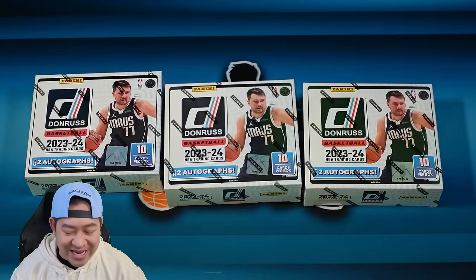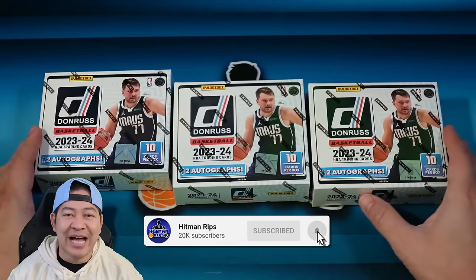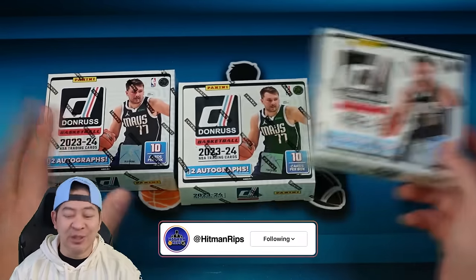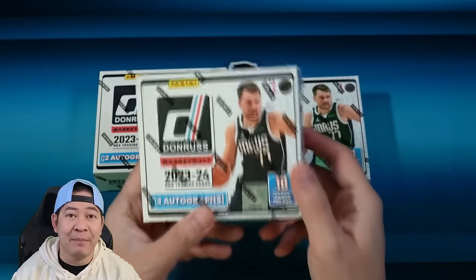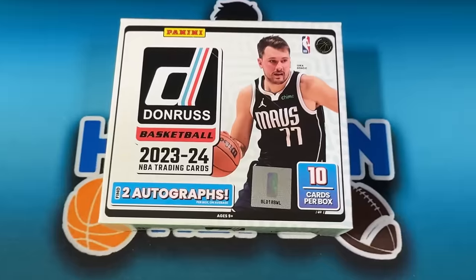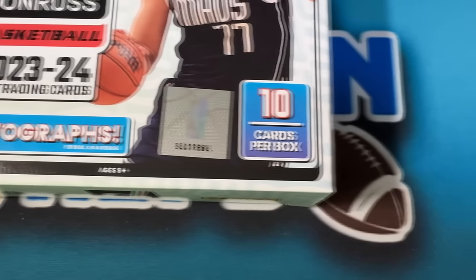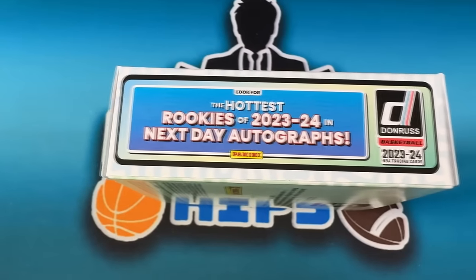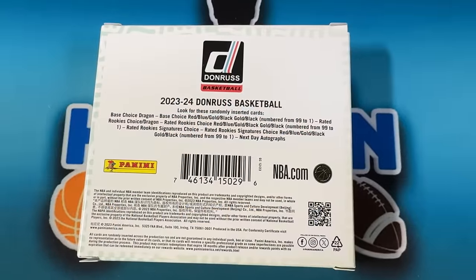Welcome back everybody. This is the brand new NBA rookie class with Wemby, Brandon Miller, Scoot Henderson, and more. This is Dominator's Choice, which is always pretty loaded every year. Let's take a look at the box. This is 2023 Dominator's Basketball. You're gonna find 10 cards per box, two autographs per box on average. You're gonna find the next day autographs of all the rookies except for Wemby. Let's take a look at the back.